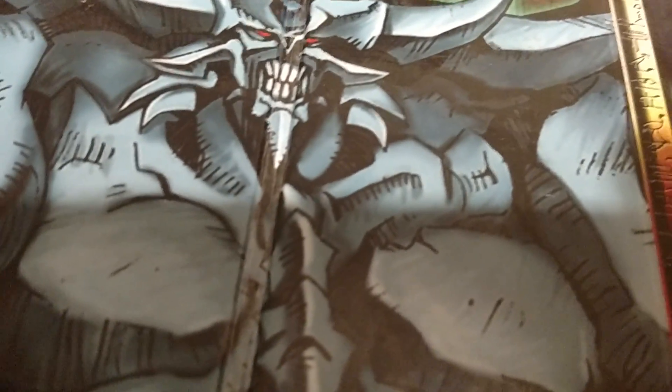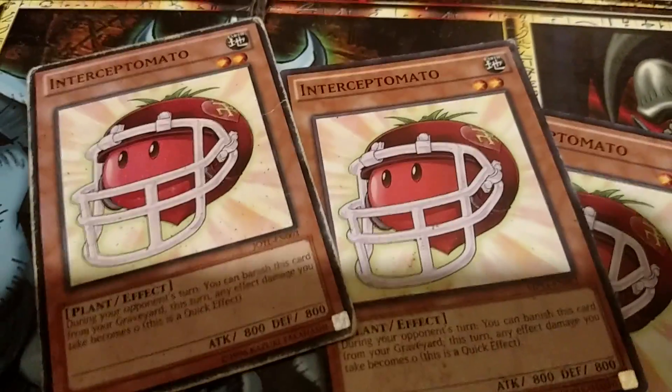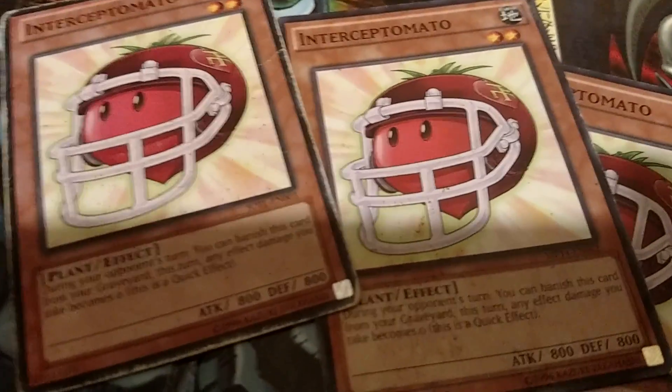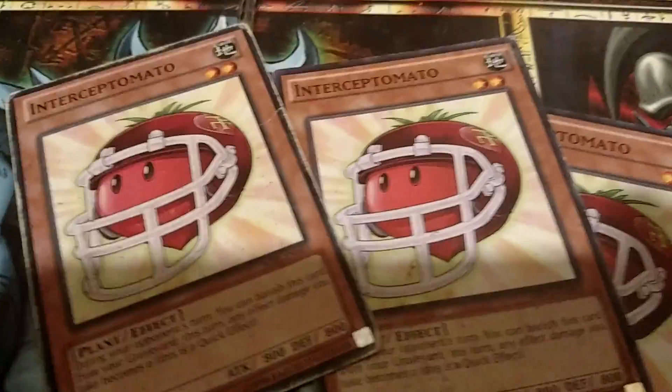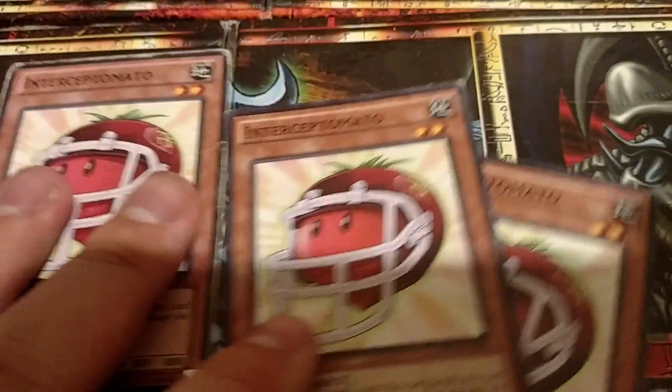Because I send so many plant-type monsters to the graveyard, I thought this would be effective — three Mystic Tomatoes. I send excavated plant-type monsters to the graveyard, so if I send him to the graveyard, big deal. I get attacked, I can banish him and negate an attack, so it works in my favor either way.